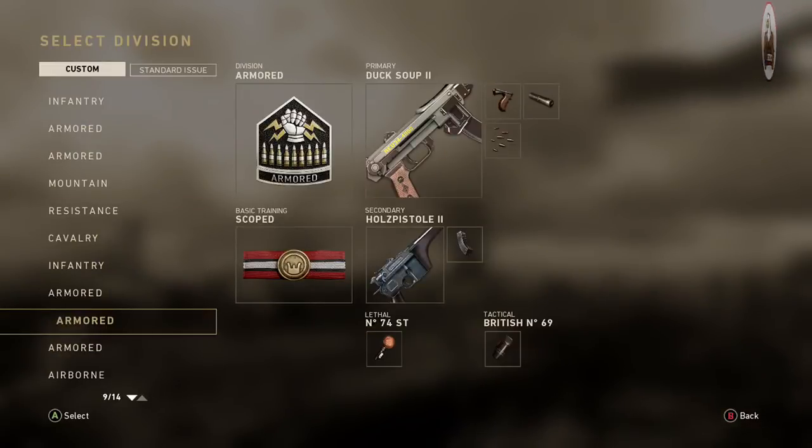They're going to be running armored with scoped, and then the PPSH with grip, suppressor, and rapid fire. What I noticed throughout this gameplay is that they probably just need to drop scoped and take suppressor out of their class setup. Those are two recommendations right off the bat. So let's go ahead and get into some examples.